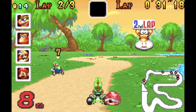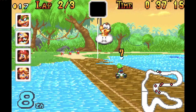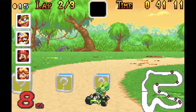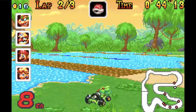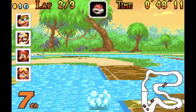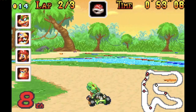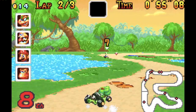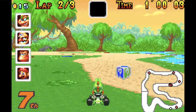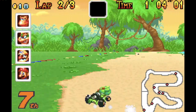Number 10 is Donut Plains 3. To be honest, I don't really know why I put it on this list — it's probably because of its remake in Mario Kart 8. The original version isn't that good, but in the Mario Kart 8 remake they added the ability to go underwater, and now you can also jump on the passes the moles make. But that's all I've got to say, so let's move on to number 9.